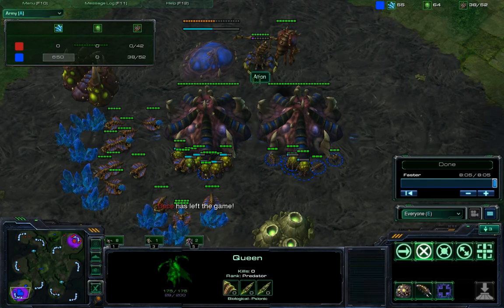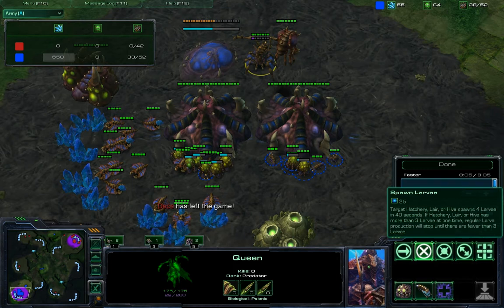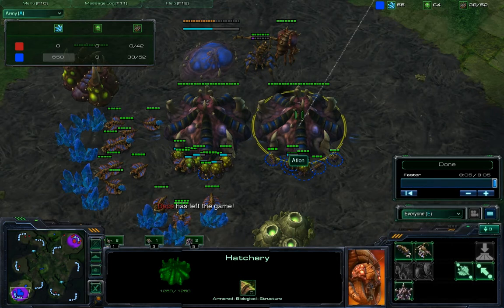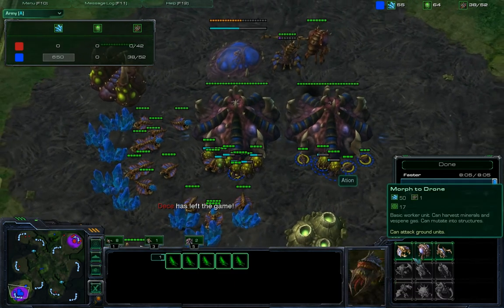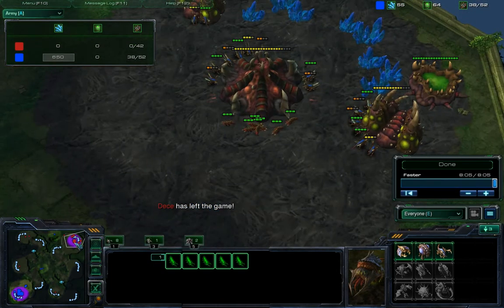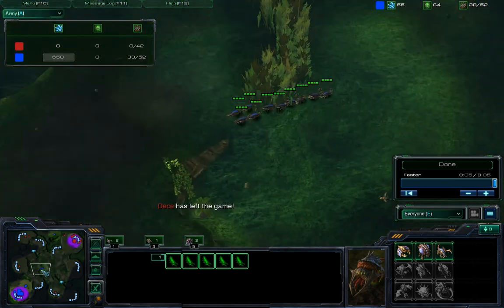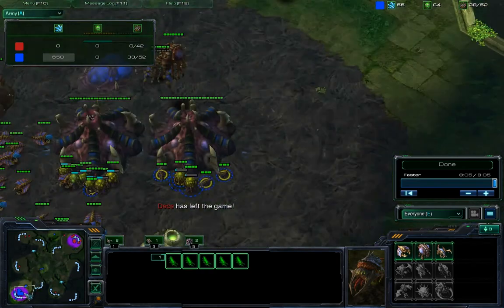My queen can use the spawn larvae ability on both hatcheries really fast and effectively. You just use the zerglings as much as possible — if you have 6 more zerglings than the enemy you will win, because that's just how it goes. GG.